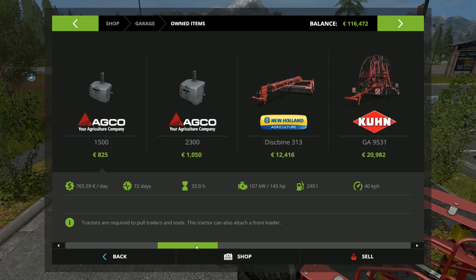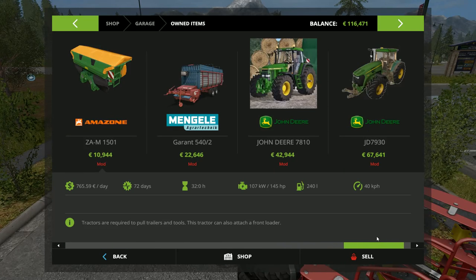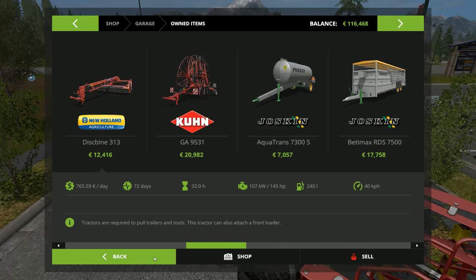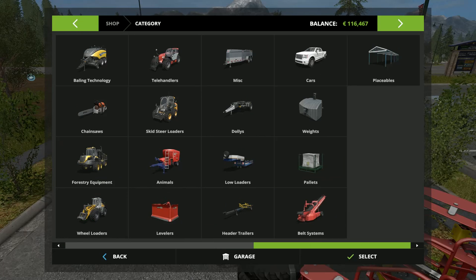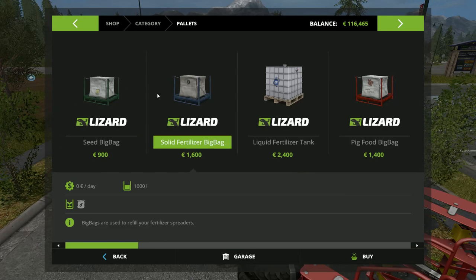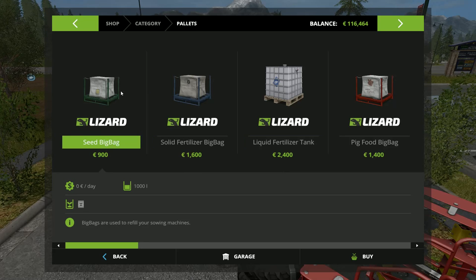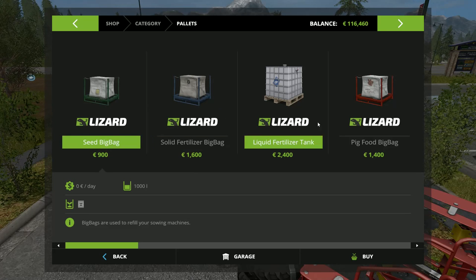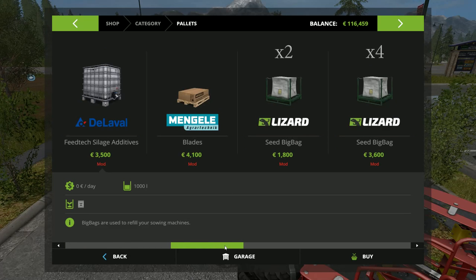We also need something else soon. As you see, here are the pallets - it doesn't say how much we own but we only own two of these. So we do need more. We need more of this.